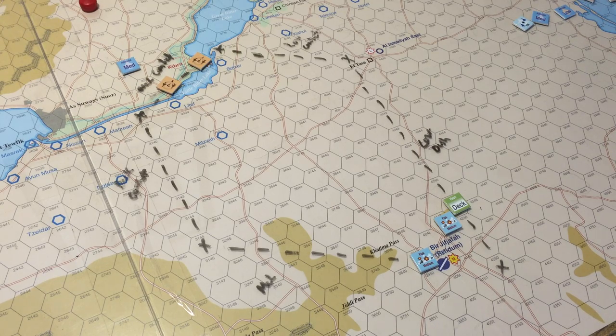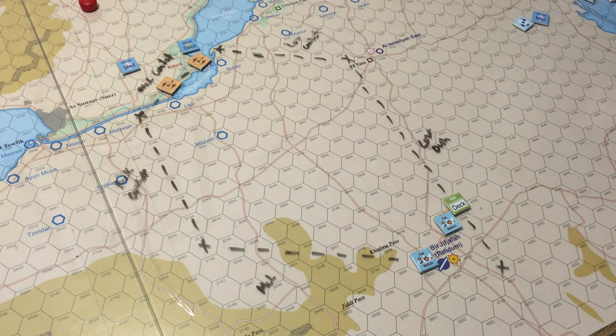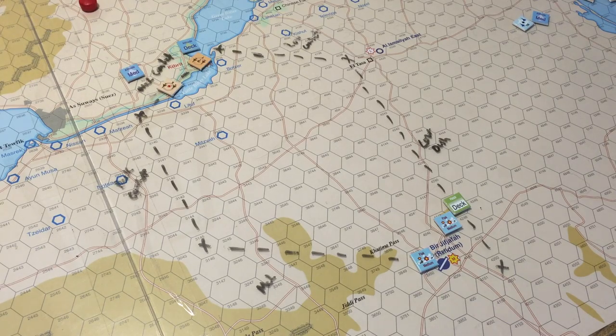He's on the deck, so we get a minus three. Let's try to detect the Y flight — we do not. Let's see if we can get the medium flight — we do detect it! That's actually big — detected flights are much easier to engage, and you get better rolls for visual sighting as well. It is easier to engage a detected flight.